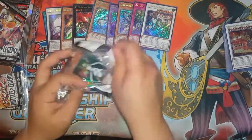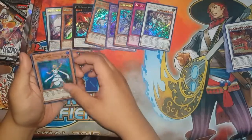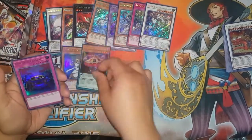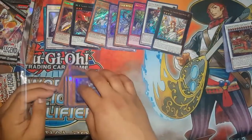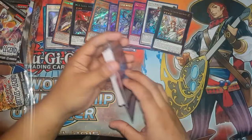We're at 7 minutes and I'm still on one side, so this might be long. Lumina. Abyss Actor Curtain Riser. Anti-Spell — yes. Blue Boy. Minerva! Oh — so beautiful, so beautiful.